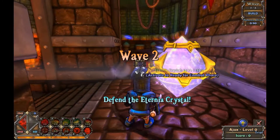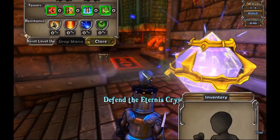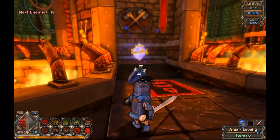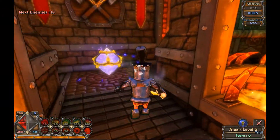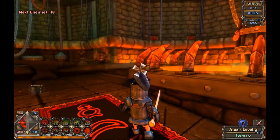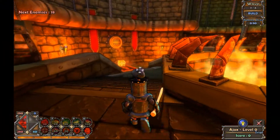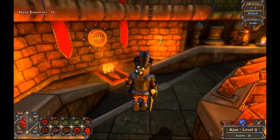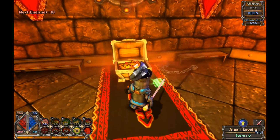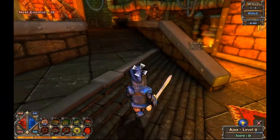The game revolves around defending this crystal from different waves of mobs. You'll defeat one wave, the next wave will be bigger, and so on. Pretty simple defender game. You defeat the monsters by building towers and by simply defeating them yourself. As you can see, you have different abilities down on the right.